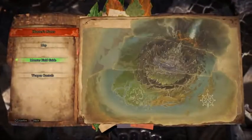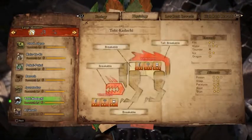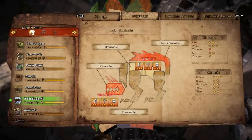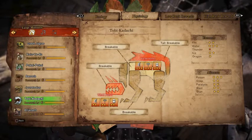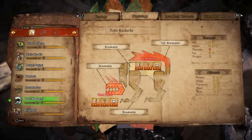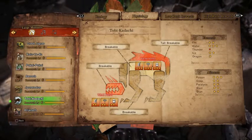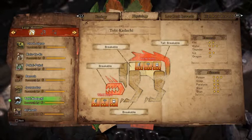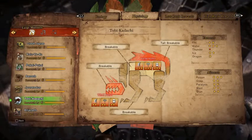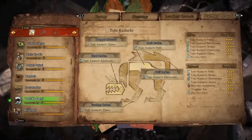Next we have the Tobi-Kadachi. It lives in the Ancient Forest. It is weak to water, takes normal damage from ice and fire, is resistant to dragon, and immune to thunder. It is weak to poison and normally affected by all other status ailments. Its head and tail are its weak points and are also breakable, along with its legs and back. Here are its low and high rank drops.